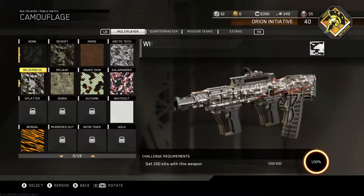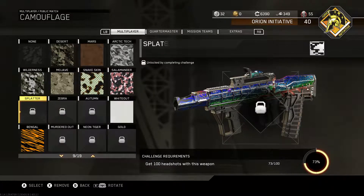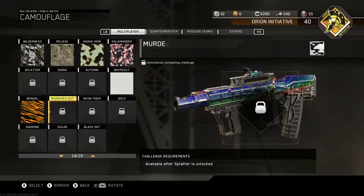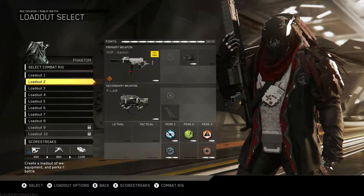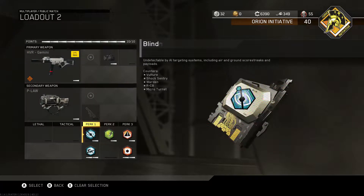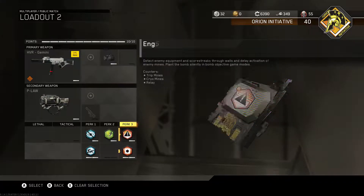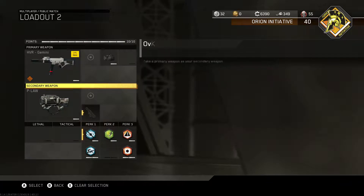But the R3K — I've been playing a lot of the tactical modes to get my headshots. That's one of the best tips I could give for getting your headshot challenges. The HVR Gemini, this is kind of my counter-streak class: Blind Eye, Cold Blooded, Engineer, and Hardwired, and counter equipment of course.